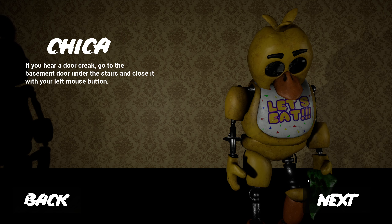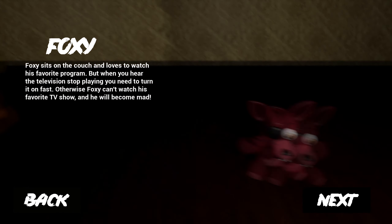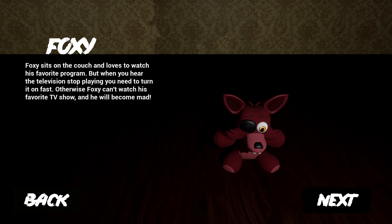Chica — if you hear a door creak, go to the basement door under the stairs and close it with your left mouse button. Foxy sits on the couch and loves to watch his favorite program, but when you hear the television stop playing you need to turn it back on fast. Otherwise Foxy can't watch his favorite TV show and he will become mad.